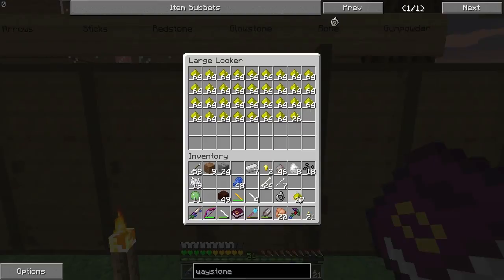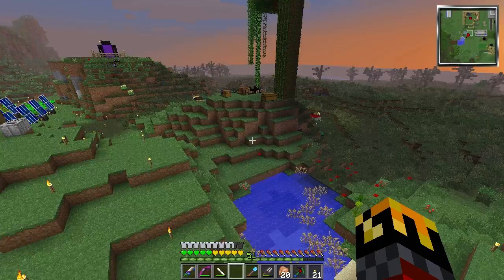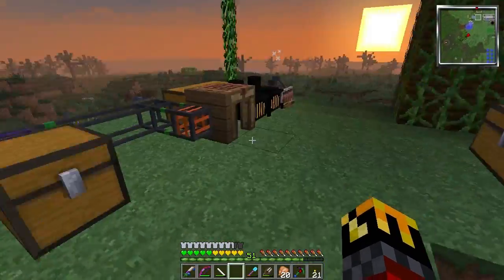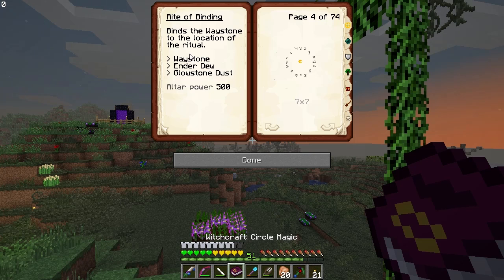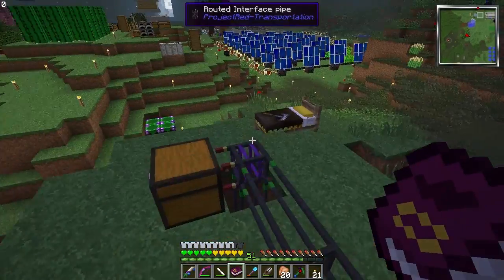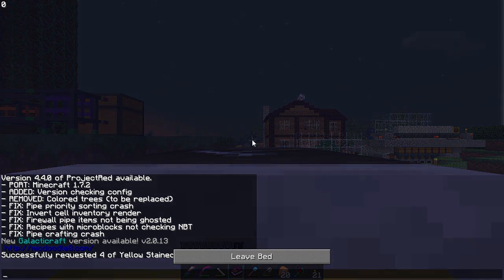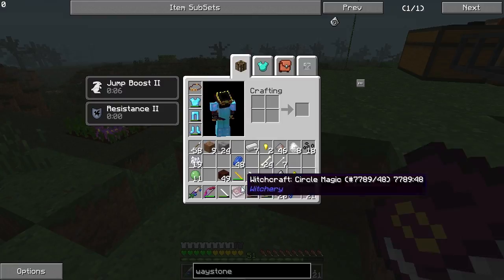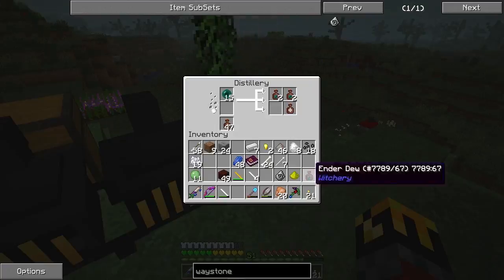I also need glowstone dust, and I know I have lots of that. Now I just need ender dew and to apparently chuck all this stuff in the middle of the circle. The book says: waystone, ender dew, glowstone dust, altar power 500 — I've got 1700, I'm good. It binds the waystone to the location of the ritual. I think I can use it to teleport myself — that would be kind of cool.